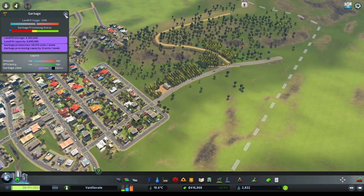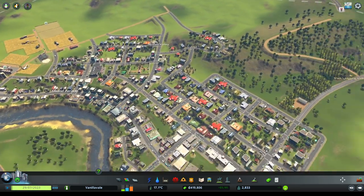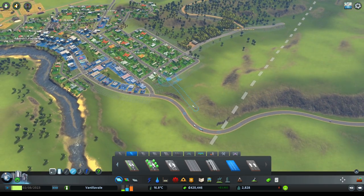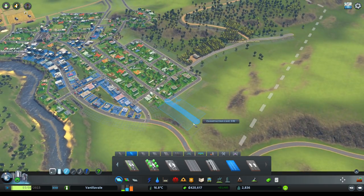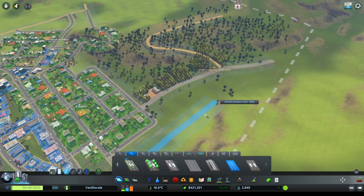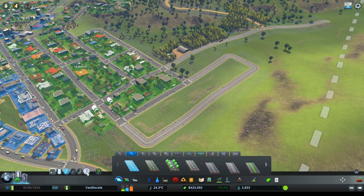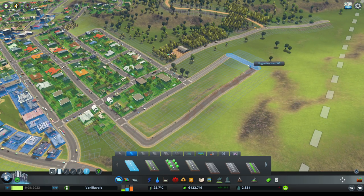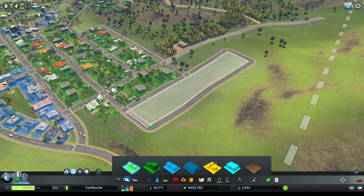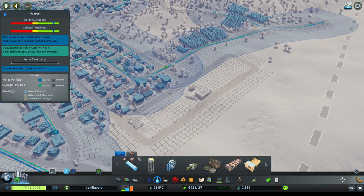How's our garbage collection going? This site is getting pretty full so at some point we might have to start looking at incineration. Let's continue our expansion of the Albion District over here to meet the worker demands. Albion District is just a very grid-like little suburb. Let's throw that in there and expand that little section through there. We're also going to need some water over here.